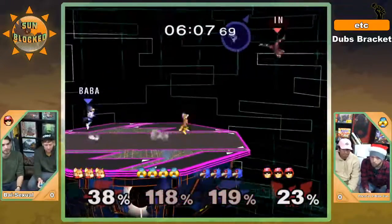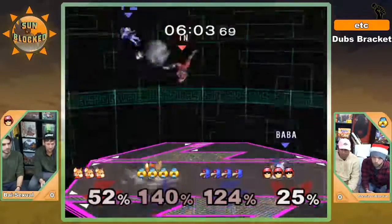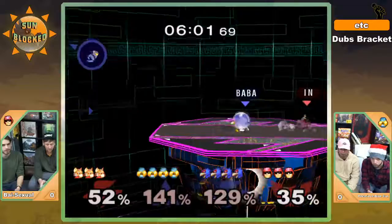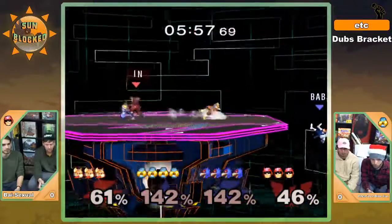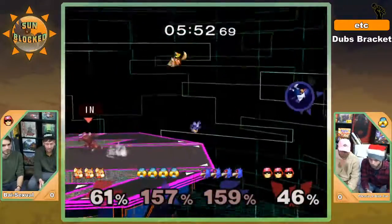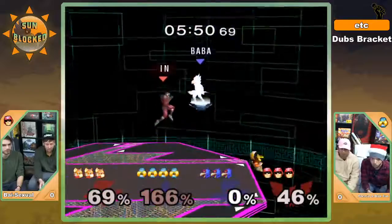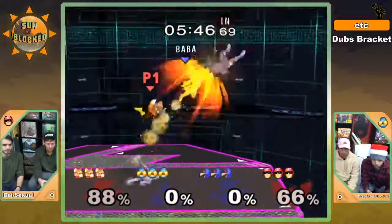Sunny trying to throw in some disruption, sending some lasers through — they have a really great opportunity. Falco off stage, but the dash attack hitbox at the ledge is not bad because it extends past the ledge. So if you don't perfectly sweetspot from underneath, it can pick you up.